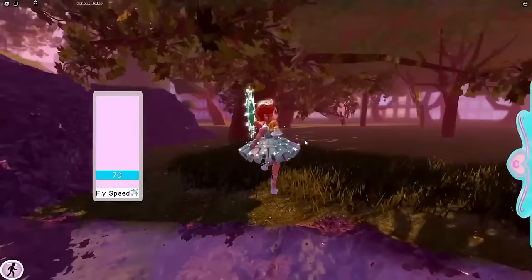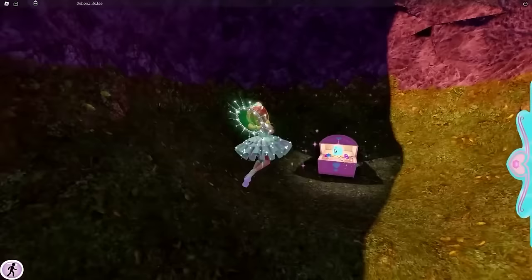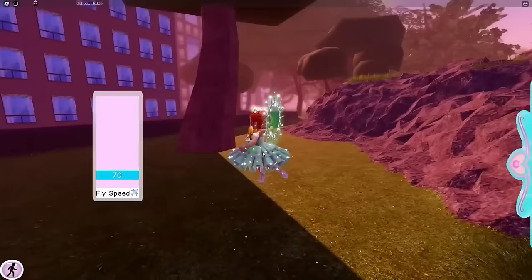Once back at the cave exit, turn your camera left and fly through the trees. You'll see a tree with low branches and buildings on the right — keep flying around and you'll find a little alcove with another small chest inside for another 250 diamonds. Turn around and walk back out of the alcove.